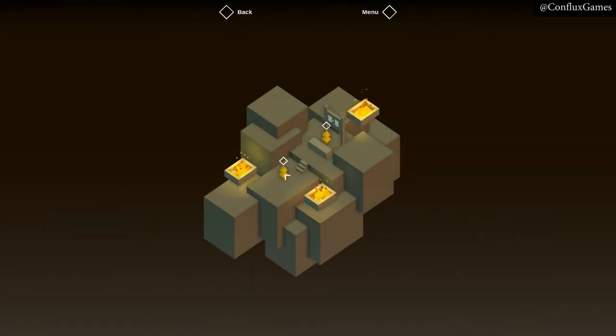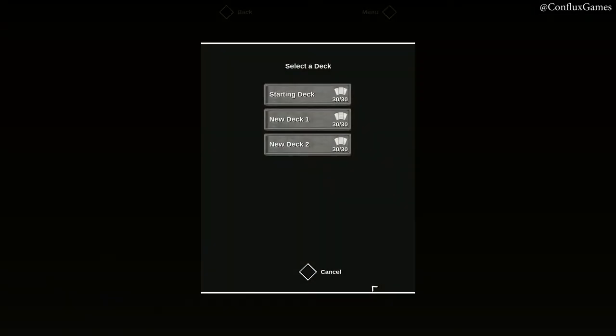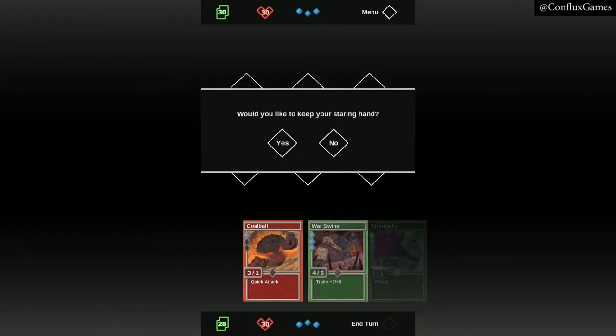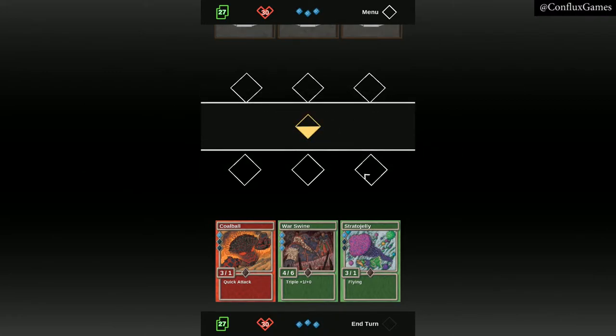In here, we can play practice matches. Let's select a deck to play with. A match begins with each player drawing three cards. We then decide whether to keep our hand or draw three new cards. A coin is flipped to see who goes first.